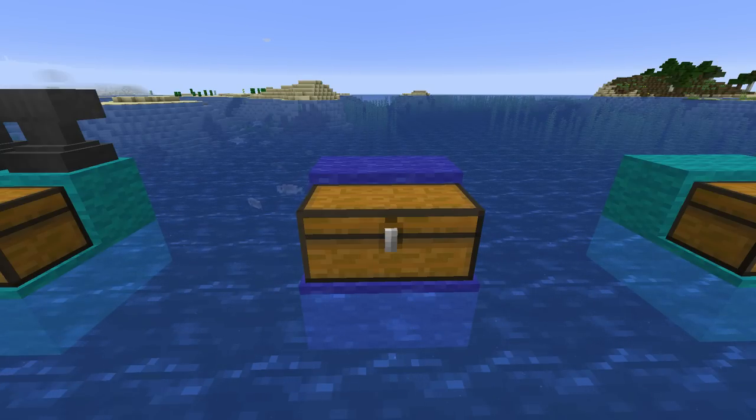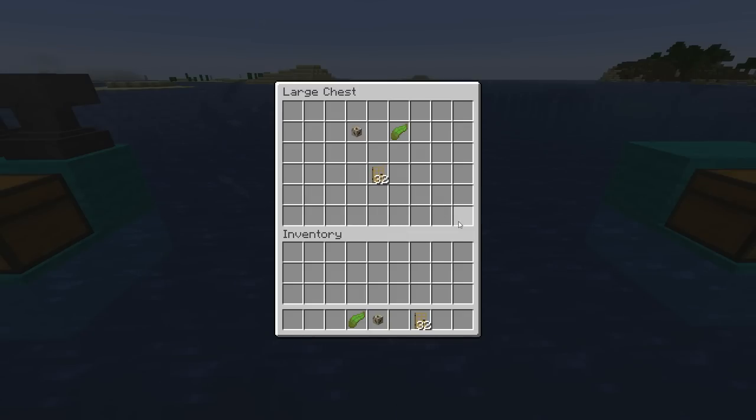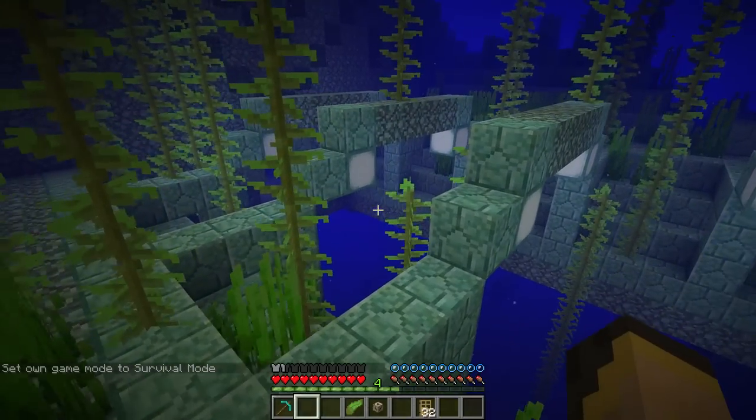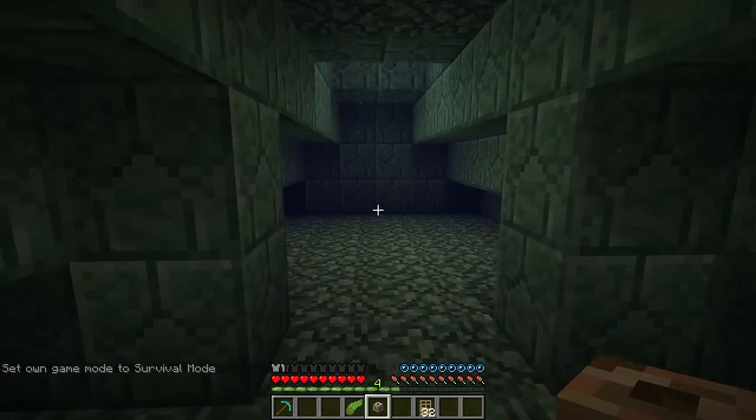Moving on to the next tip — this one has to do with breathing inside an ocean monument. Obviously the thing is all underwater, and assuming you don't have any sponge to begin with, you're going to want to take either a conduit or a half stack of doors into the monument. I have kelp as well as a conduit here.